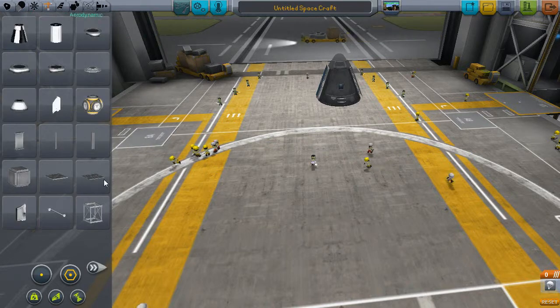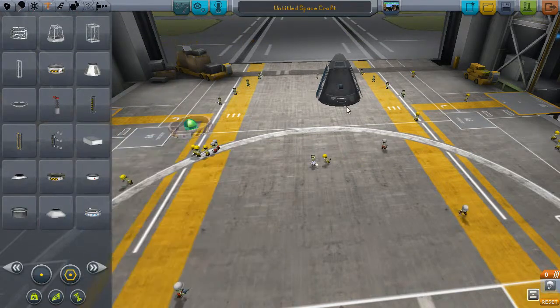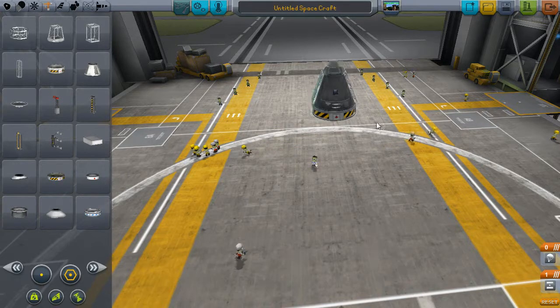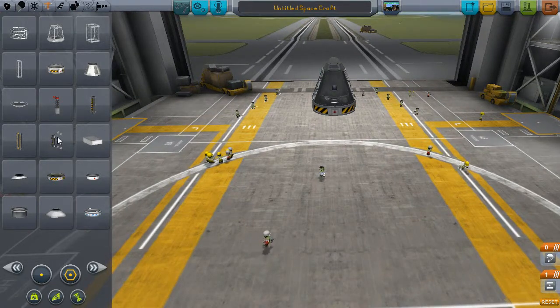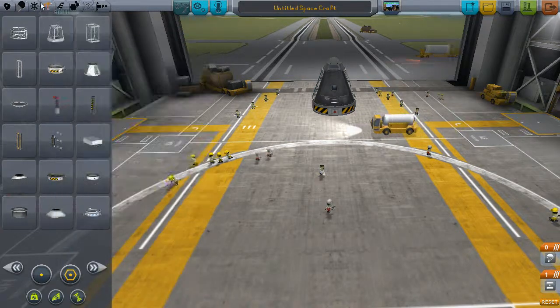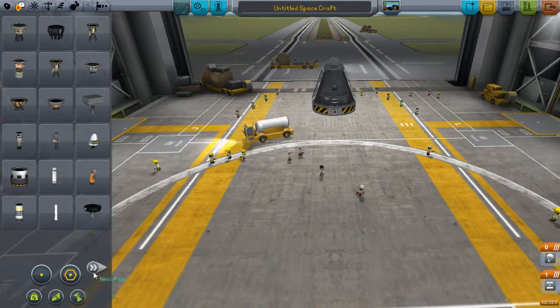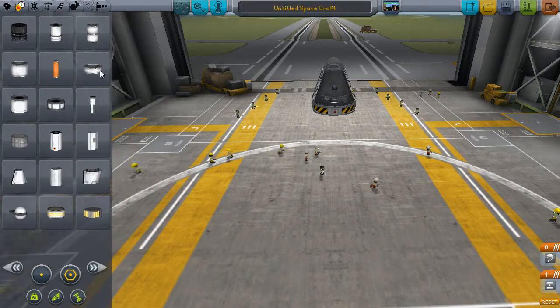What I need is a decoupler — a small one. This is basically going to be the stage for when it comes back to Kerbin. We need to make the landing stage and also possibly the return stage as well, so we need to think about this. It's going to need to be a big fuel tank.